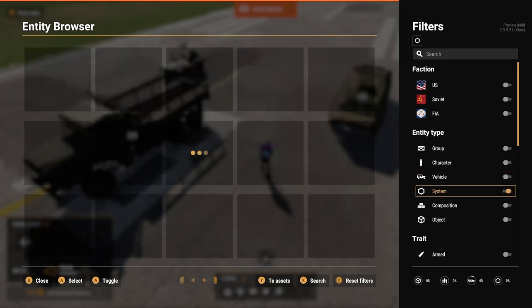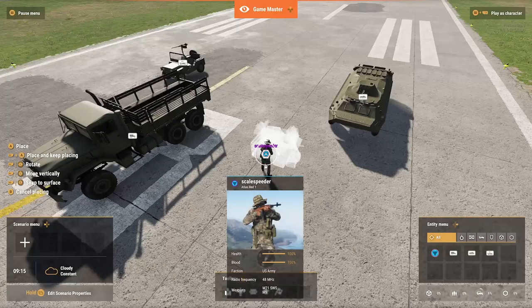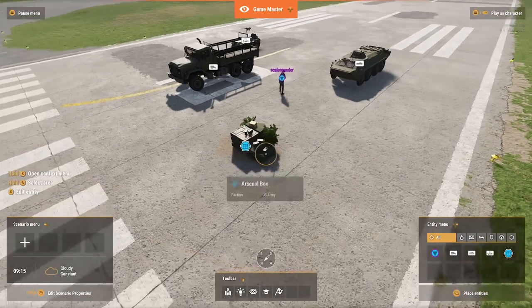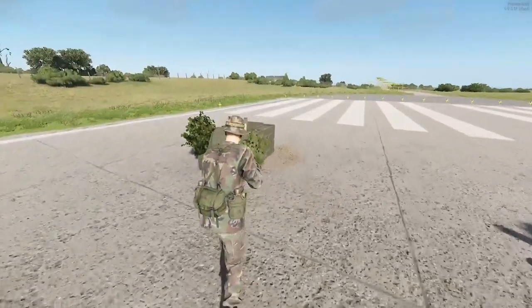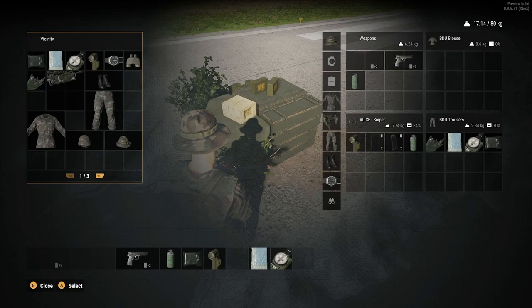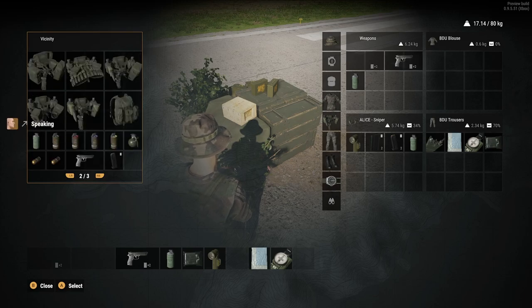Let's put down a System. Over here, let's put down an Arsenal box. Now let's go back and play as the character and open it up. On the left-hand side you can see everything that's in the Arsenal box.